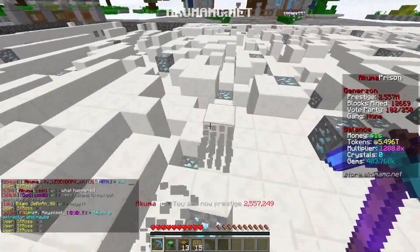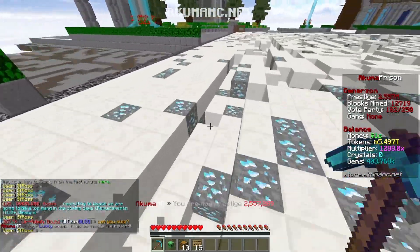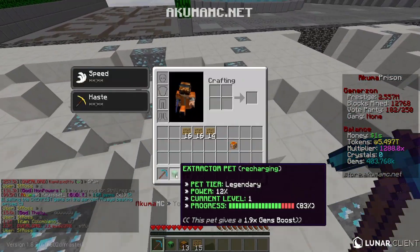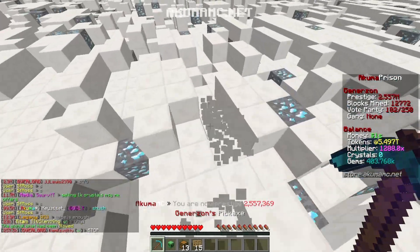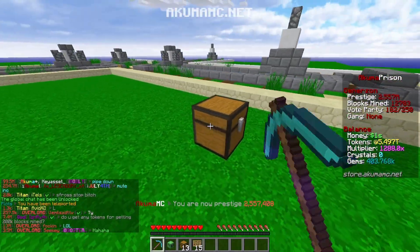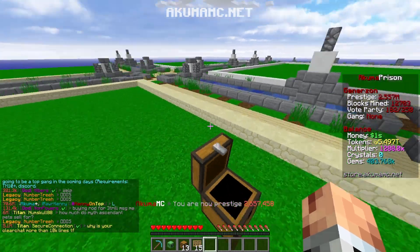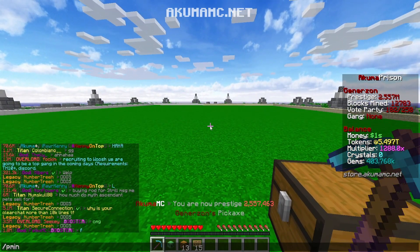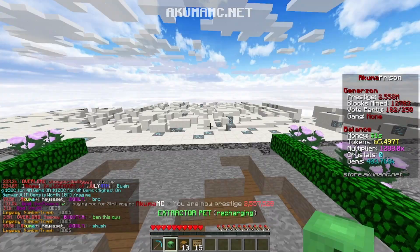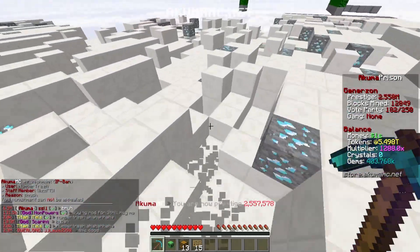Now I'm tempted — technically I need both. I need gems to upgrade the enchant, but I also need tokens right now to buy gems. We've got a 1.9x gem boost active, and at my plot I've got token boosters but only rare, so only a 10% boost. I think we're doing the right thing by sticking with the extractor pet for now.